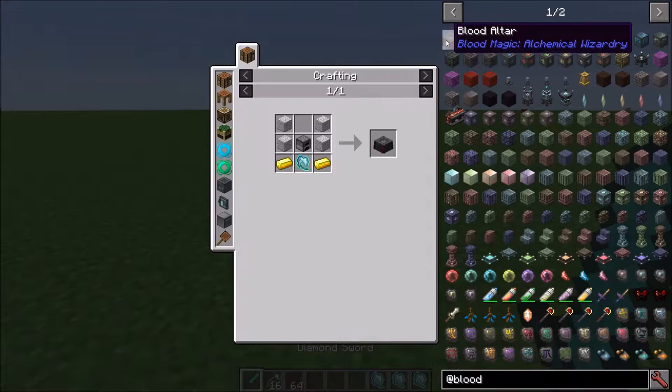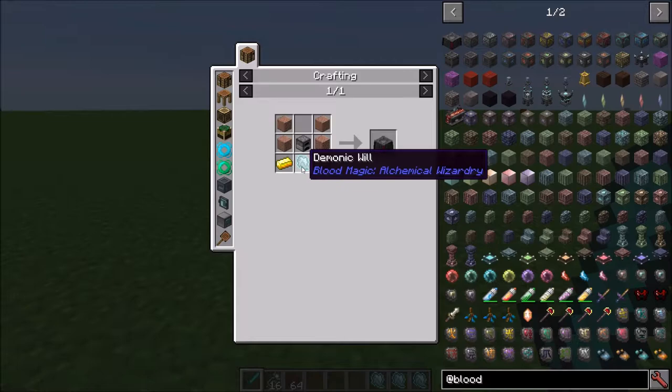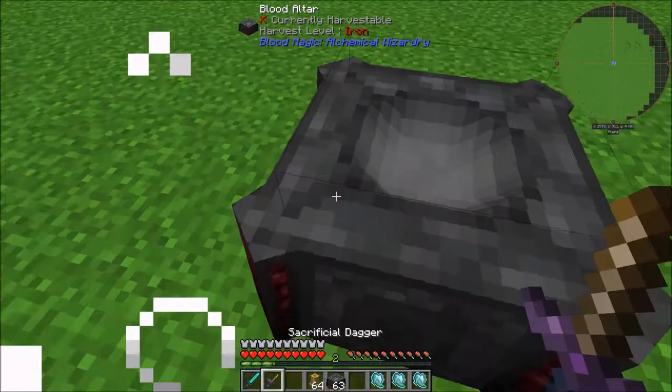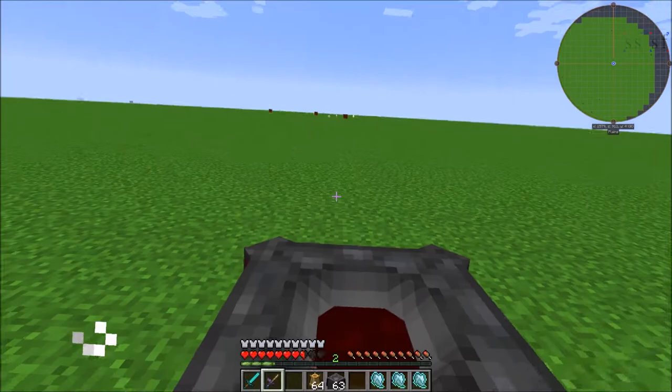Now that you have that, the first thing you're going to want to craft is your Blood Altar. It is going to require a Demonic Will, which is why you have to start out with the snares. I would suggest using your weakest one — in this case the 0.06 — because the quality of that will doesn't matter when crafting the Blood Altar. Your higher quality ones like the 3.63 are going to be very important moving forward.